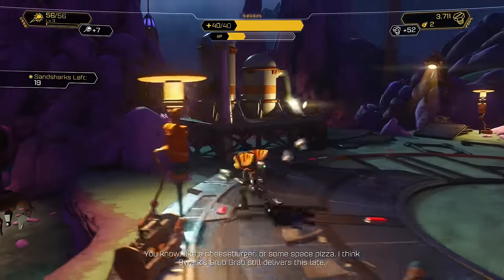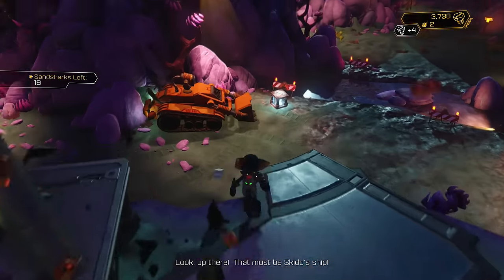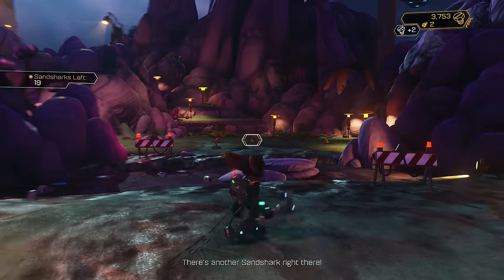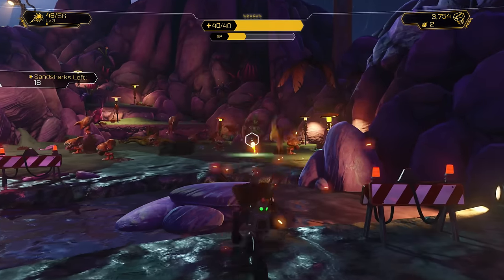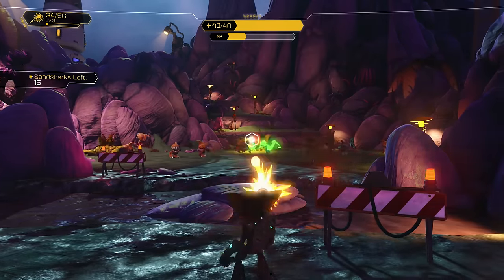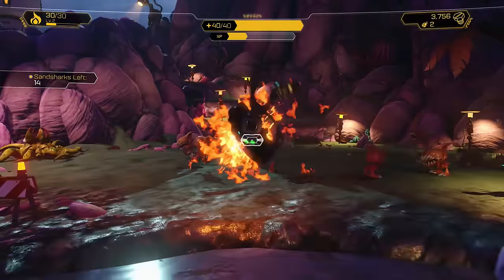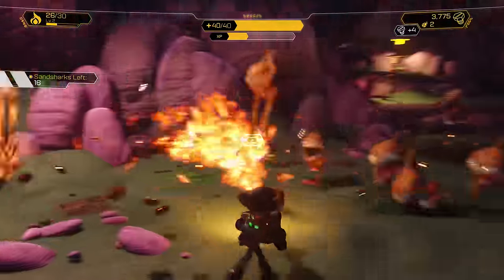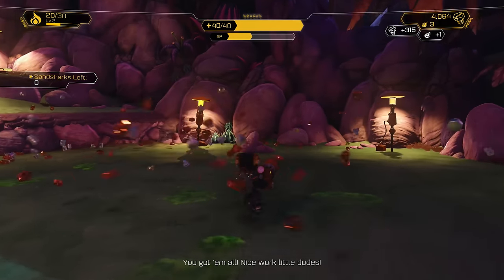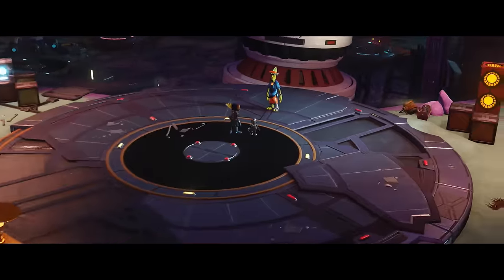That must be Skid's ship — there's about 700 sand sharks right over there. Let's go and take care of as many of these guys as we possibly can. We did get the level three there, so that's good. Let's switch to the Pyro Center — this should get the work done. We only have 14 sand sharks left, which is great. We burned — well, we're burning through them.